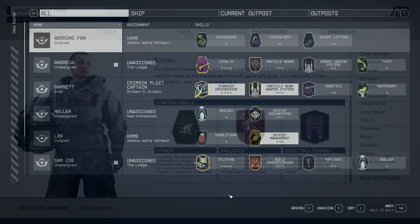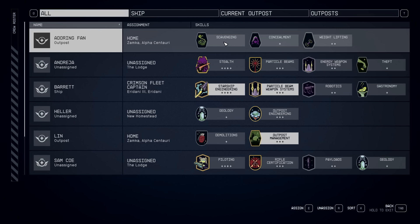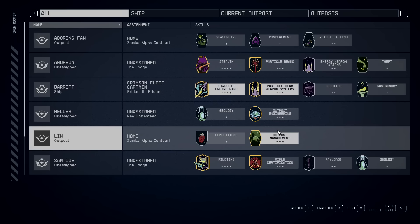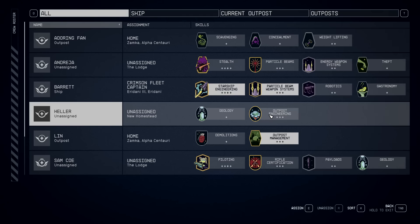The next thing to mention is your crew — these are the people you hire to be on your ship or in your outposts. They also have skills, and when they're assigned to something they can actually help a little bit with those skills. Each follower has different skills to choose from.